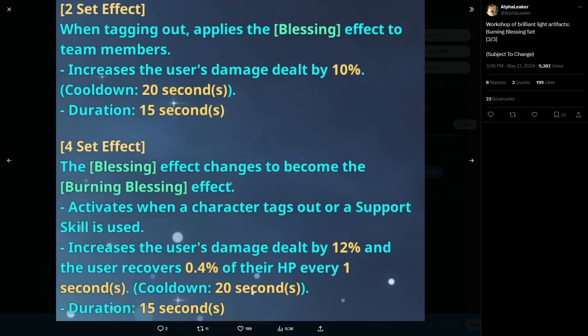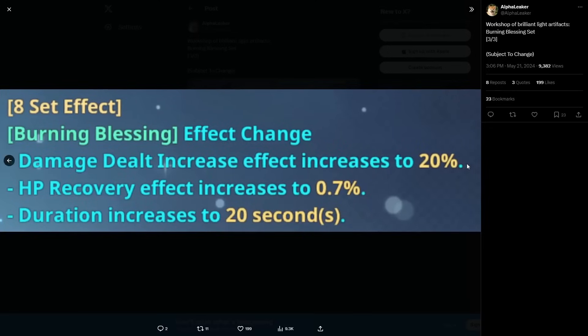With 20% damage dealt increase and 0.7% HP recovery every second for 20 seconds on a 20-second cooldown, you can basically have 100% uptime in team rotations. The 0.7% HP recovery for 20 seconds is really nice. This set is going to be amazing for any support character used alongside SungJin Woo. I don't know what they were thinking — all three of these sets are really nice.